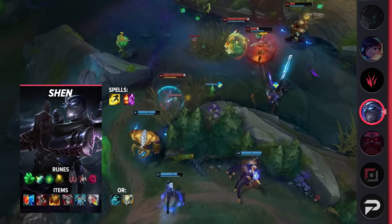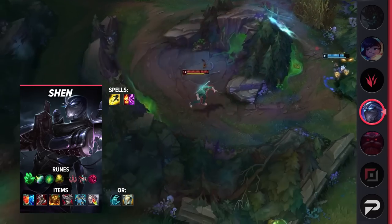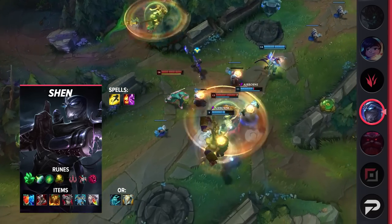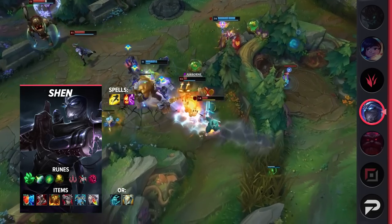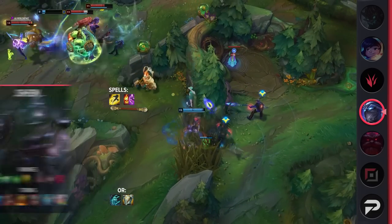For your items, you'll be building either Heartsteel if you can easily stack it or Iceborne if you can't. We personally do not recommend Heartsteel, but it's popular so be sure to test both. The rest of your build will consist of Plated Steelcaps, Sunfire Aegis, Thornmail, Force of Nature, and finish off with Redemption for team sustain, Frozen Heart for additional CC, or Gargoyle Stoneplate for bonus defenses.